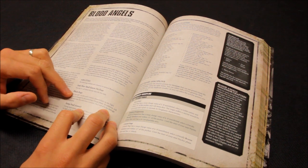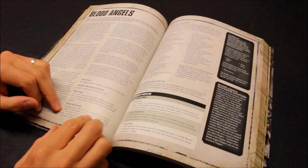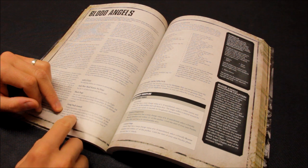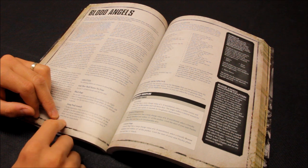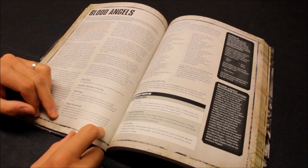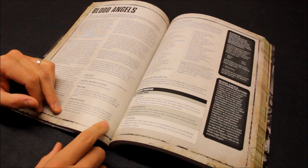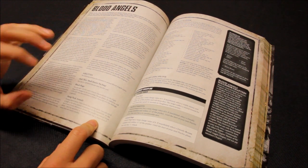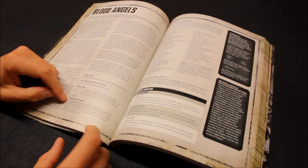Jump Pack Assault: during deployment, if a model has a jump pack you can set it up in the skies instead of placing it on the battlefield. At the end of any movement phase it can assault from above — set it up anywhere more than 9 inches from any enemy models. There's no scatter anymore, so the ability to land in a good strategic place is quite helpful.